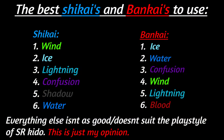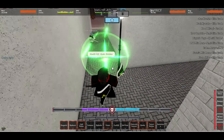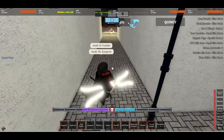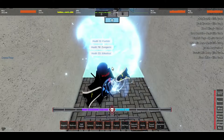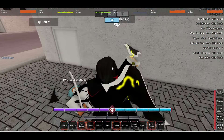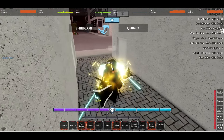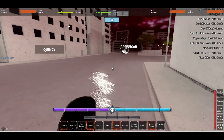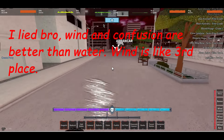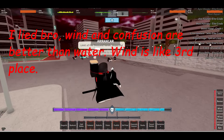Now in terms of which Bankais are the best for Soul Reaper Kido, the list changes drastically. Wind immediately drops down to number four because while the tornado move is really good, it's not as good as what other Bankais offer. Doesn't mean that it's bad per se — it still has amazing synergies with Haiyan and all the other moves and an insane amount of stun — but stuff like Ice, Water, and Confusion are still much better.